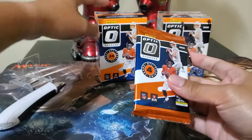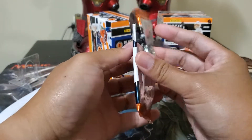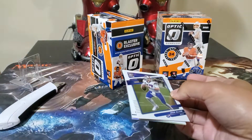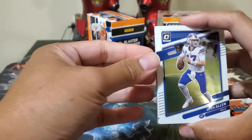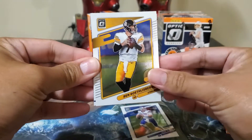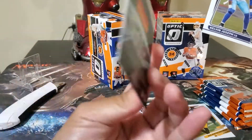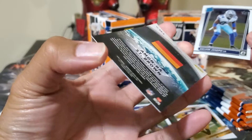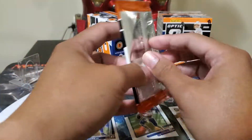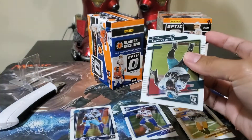The parallel here is the purple shock. Alright, here we go. In comparison to Prism Football, I think Optic is better. Josh Allen — big pen! Raider rookie Kelvin Joseph, and an insert — Amon-Ra St. Brown. Oh, he's from Germany? I think so. So first rookie out from Dallas Cowboys, second pack.